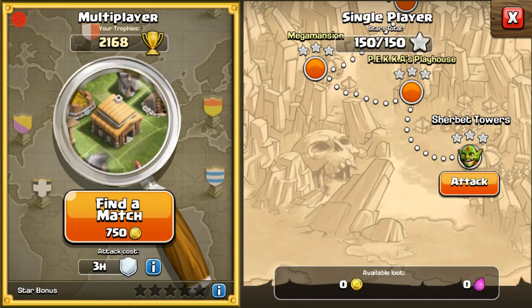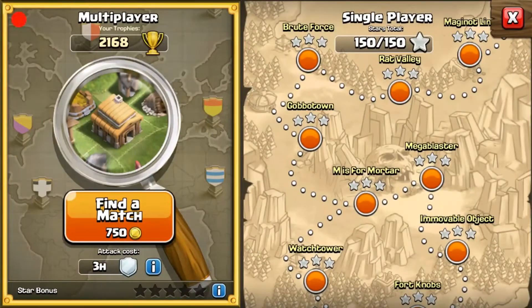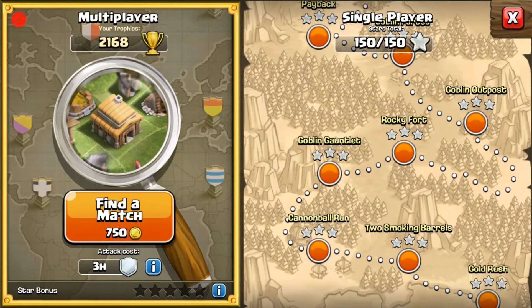What's up guys, Lotto here bringing you episode 2 of our Beating the Campaign series. We have a brand new outro — it's a little longer than the old one but I like the new style. Might as well put a new outro with the redesign of everything we have. We're probably gonna have a brand new thumbnail too, with a blank or solid color background like our other thumbnails.